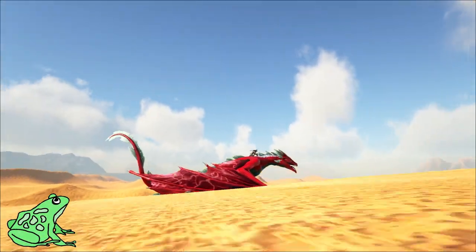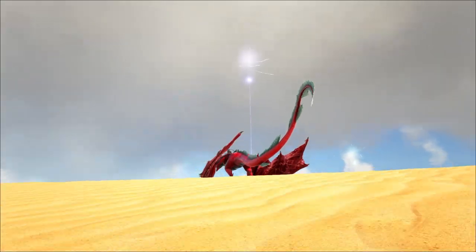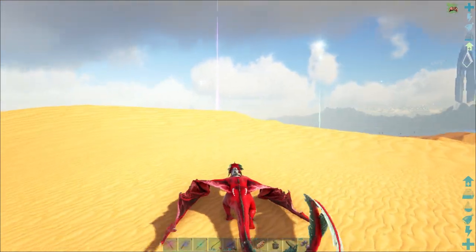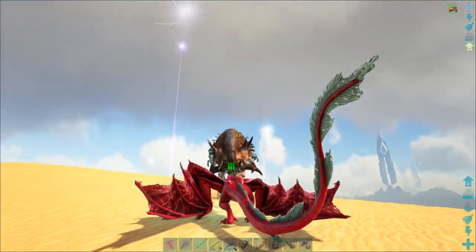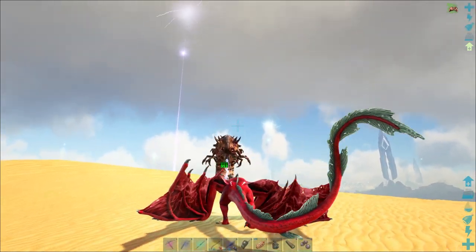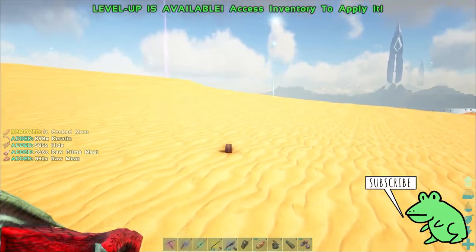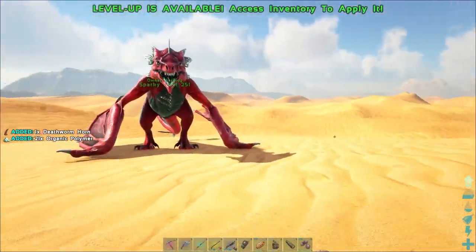Hey everybody, it's Fat Frog and today we're out in the desert of the Lost Island in ARK Survival Evolved to find some death worms. We've got one just hiding under the surface here. We want to get those guys so we can get some death worm horns and then tame up some mantis. Here he is. We do have some organic poly too - cool.